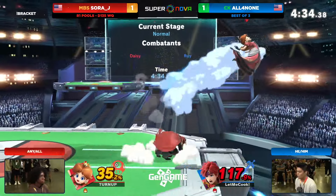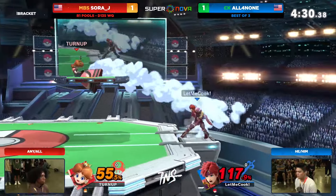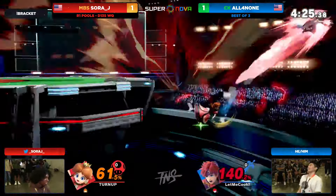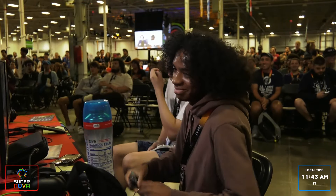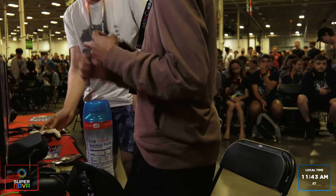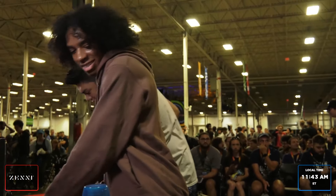It felt like it was too quick and All4None was already barreling back to ledge. We avoid the second fair. Now we can't take anything — just got to reset back to neutral. That's it! Fair off ledge — that's a classic for Peach. And it looks like SoraJ is going to clean up. Kind of like a shy smile, like 'oh, that almost got too close.' SoraJ — that got too close for comfort.